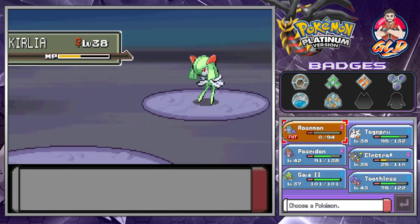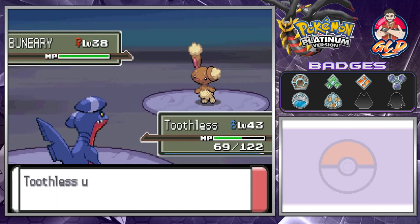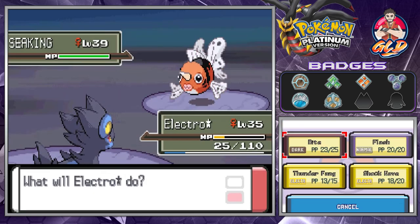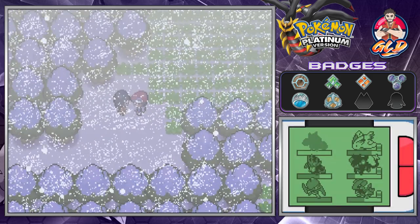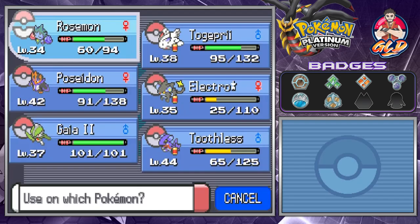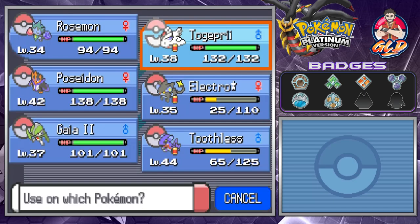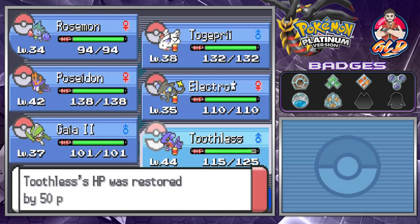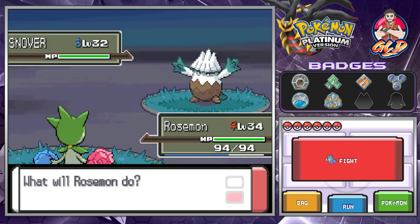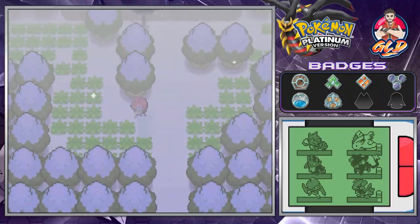We're getting more Pokemon battles - this is why we're shaving time. We got our butts kicked, so let's go with Toothless and Dragon Claw for the win. Here comes Buneary - Dragon Claw hits it and Toothless grows to level 44! Let's go with Electivire and Thunder Fang for the win. I gotta stop making Pokemon faint. Let's use Super Potions to heal everybody up. You can find yourself a Snover, a Grass/Ice-type that evolves into a powerful Pokemon.